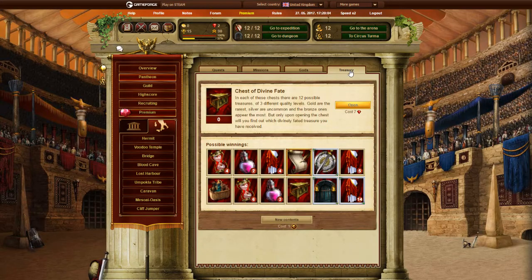The last tab here is Treasury. In Treasury you can use the Chest of Divine Fate, which you get randomly from your opponents — win or lose — and you can get premium items from it.